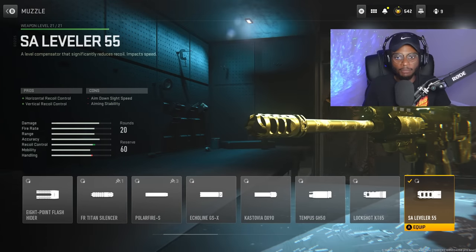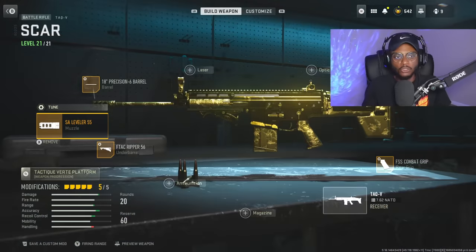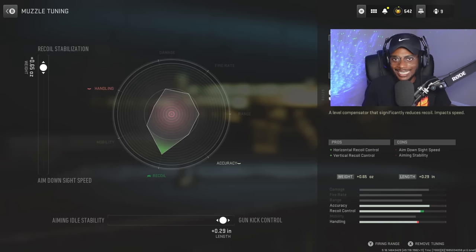For the muzzle we are running the SA Level 55 to smooth out the recoil pattern and remove horizontal and vertical kick on the TAC V. For the tuning, we're bumping up gun kick control to plus 0.29 and increased recoil stabilization to plus 0.65. Under the SA Level 55 attachment tuning, aim-down-sight speed is something we don't want to touch — we're focused on stabilization.